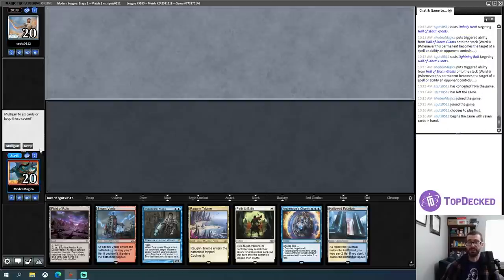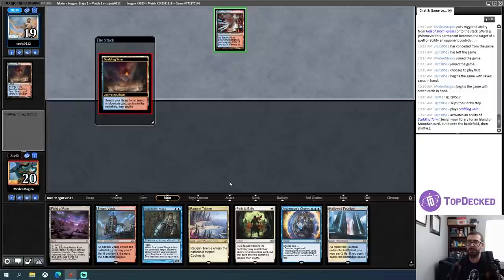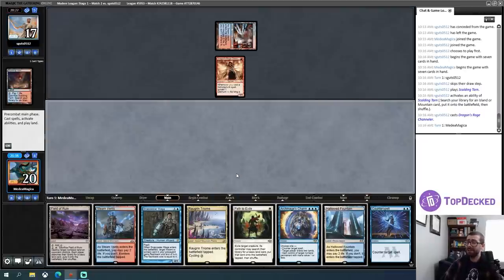Yeah, this is a four-land hand — accordingly I will be keeping this. See if my opponent has a turn one threat. I'm more scared of a Ragavan than anything else. Yeah, I will probably take a hit from that rather than path it on turn one. Maybe not now though, because now I want to play Counterspell on turn two — that would involve shocking myself on both turn one and turn two. That's a little awkward. I think I'm good with that. So now the next question is when do I want to Path to Exile? I can give my opponent a mana, or I can give them a chance to have a Spell Pierce effect or something else. Go later — will it work? It will work.